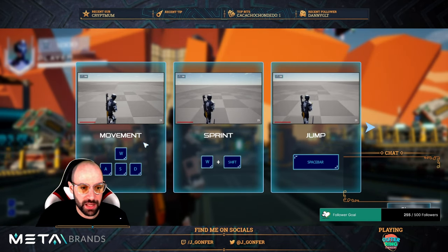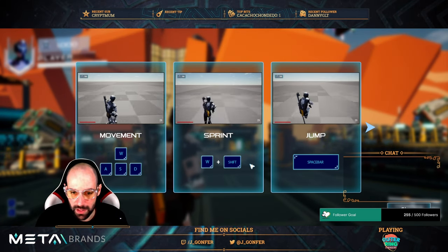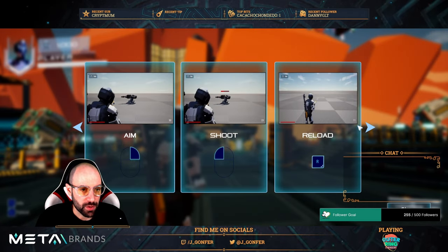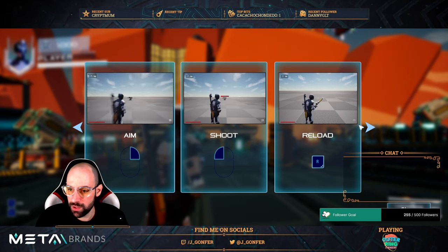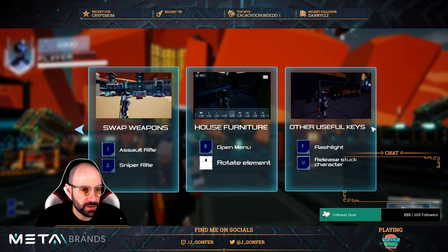These are basic controls: movement, sprint, shift down, basic aim. In order to focus your weapon and target whatever you want - shoot, reload, swap weapons one and two. Nice.